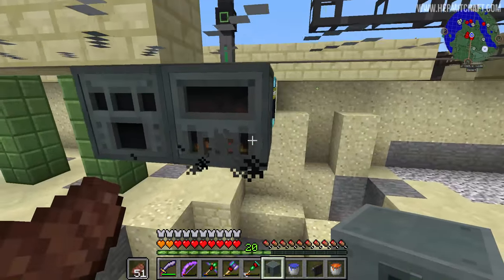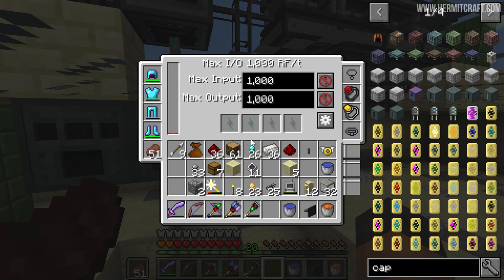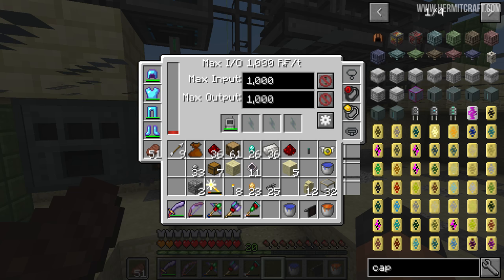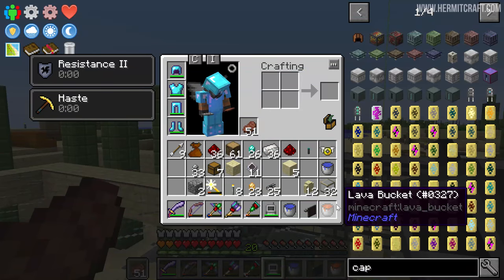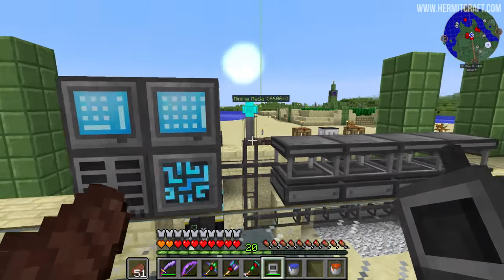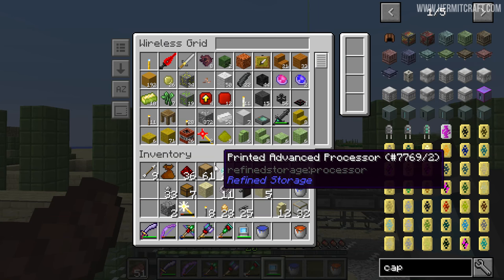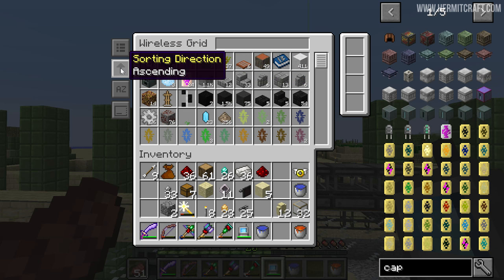We need to put that down next to where we're generating power. RS power isn't an actual power type you generate — it's a medium between other types, so RF can be converted into RS, which is pretty cool. This wireless grid is a wireless way to access our storage. If we put down a wireless transmitter on one of these cables, we can access all of our items on the go. I had to link it and now we have access to the grid. The items look a little different — it's arranging them by name; changing to quantity gives us the normal view.